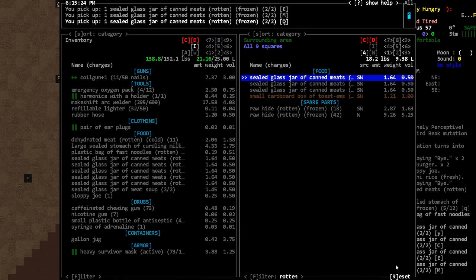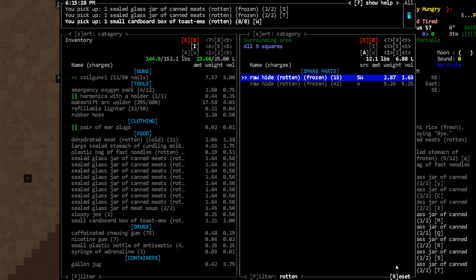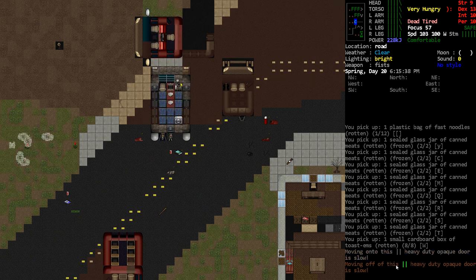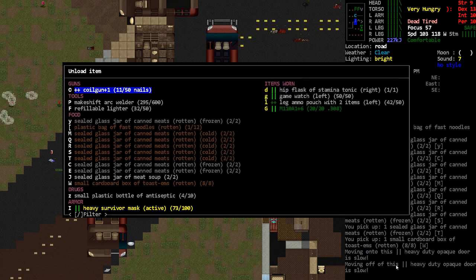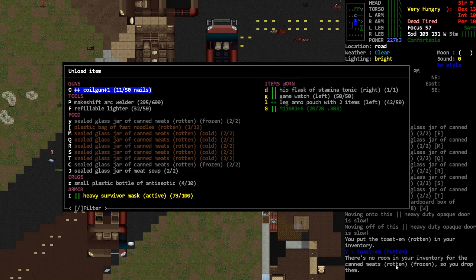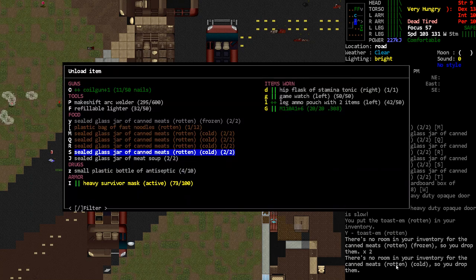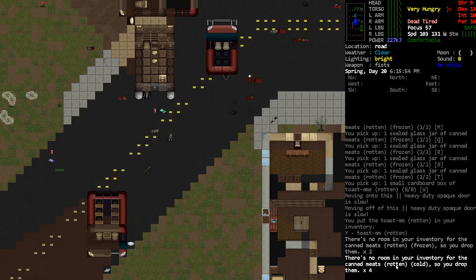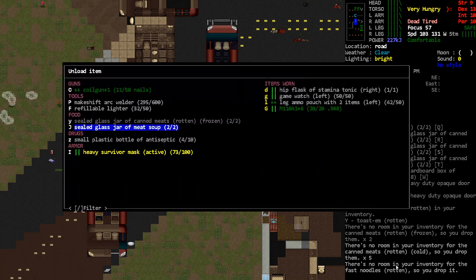That's very upsetting. Also, I updated the game and now when I hit C it closes the door without giving a prompt. We're going to need to dump all this rotten stuff. I can have the meat soup — it's not warm so I could heat it back up.